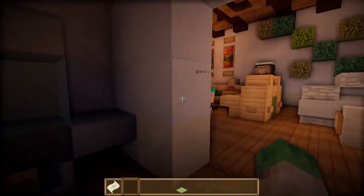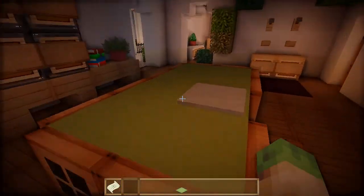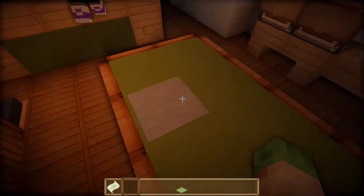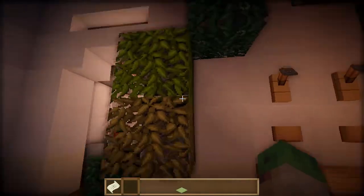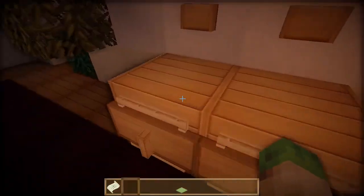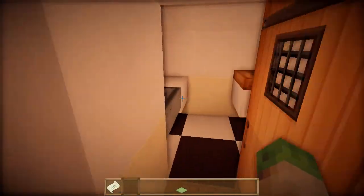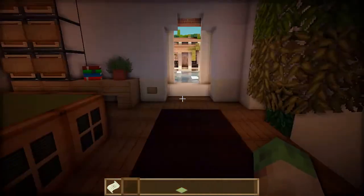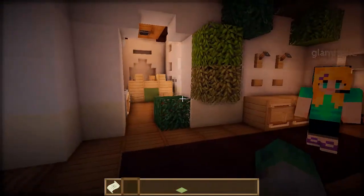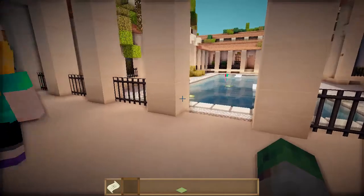We have a pool table here with a laptop left on it. More bushes. You can finally hang your coat up - it took a long time to get here. Cool little bathroom. I think we should go outside now because look at this - this is just awesome.